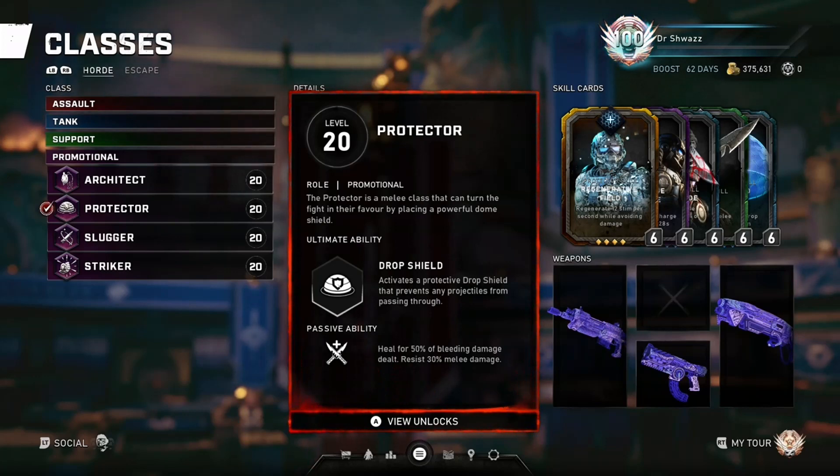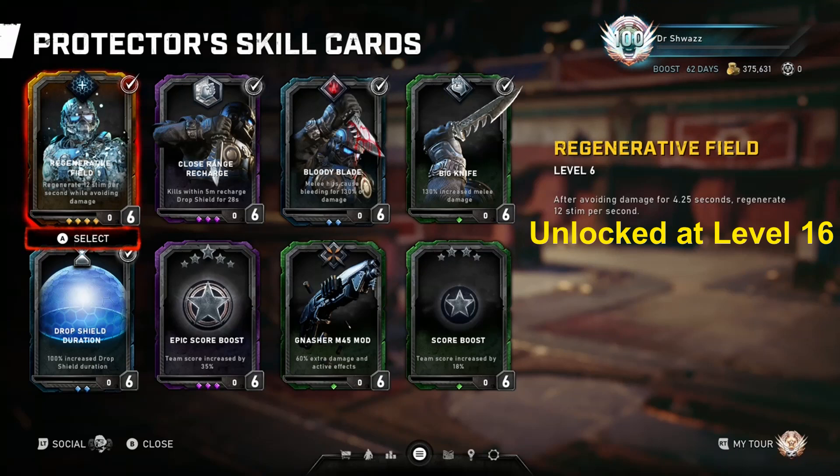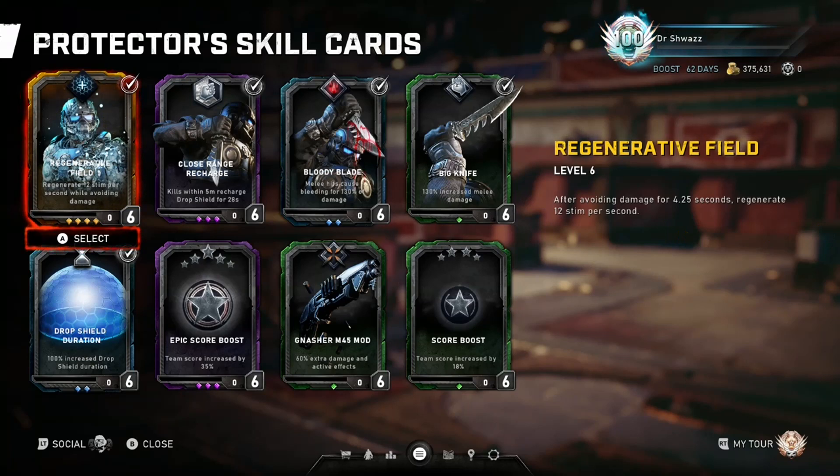Moving on to the skill cards for Protector. First is Regenerative Field: after avoiding damage for 4.25 seconds, you regenerate 12 stim per second. It's the same card the Architect has to get stim. As long as you don't take damage for that time period, you'll get your stim back. It's not a ton of stim, but it's just enough to keep you from going down in one hit, which is what stim does for you. Always a nice card to bring.